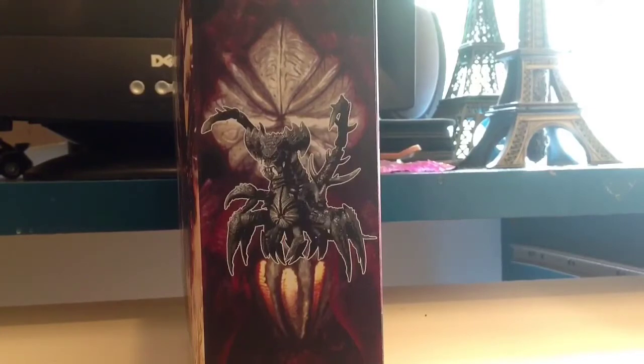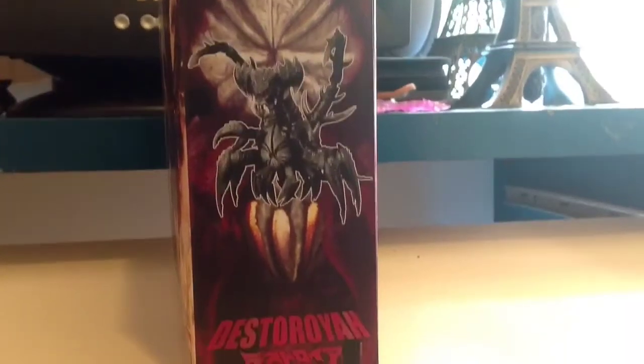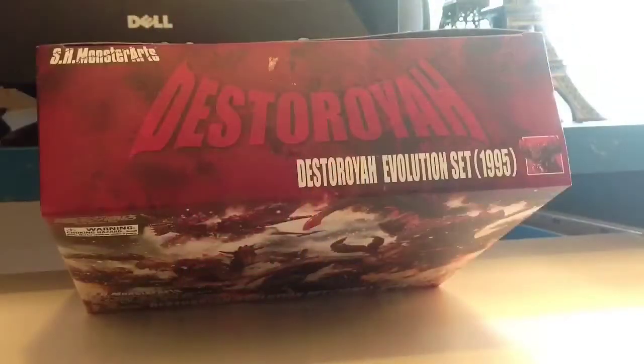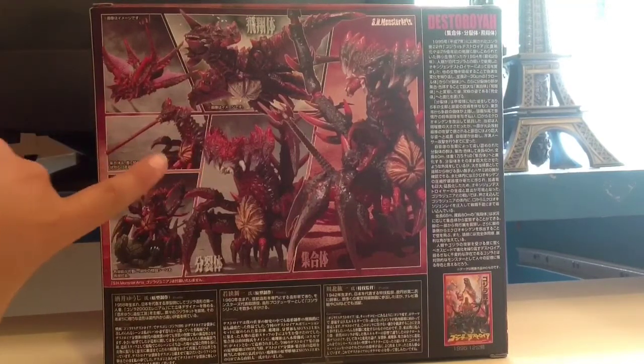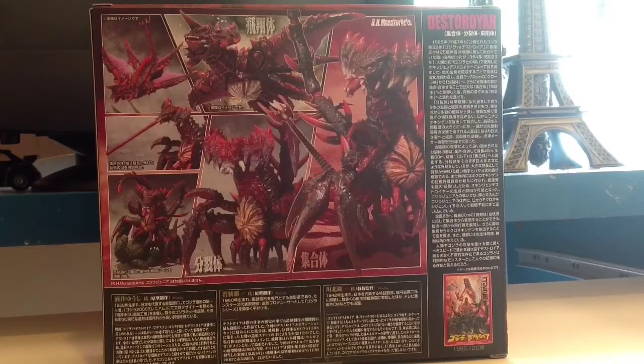We have the Aggregate Destroyer, and in the background instead of a chest we have the bottom part of the Flying Destroyer. On the top there's SH Monstars, Aggregate Destroyer, and on the bottom, Destroyer. Here on the side we have Destroyer and SH Monstars — I love the whole fiery thing and the ashes, very nice. On the top we have SH Monstars and Destroyer in fancy letters, then Destroyer Evolution set 1995. On the back we have Flying Destroyer, the first Aggregate Destroyer extending his tongue, and a picture of Destroyer trying to eat Godzilla, recreating the scene from the movie.